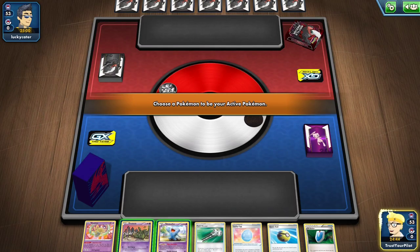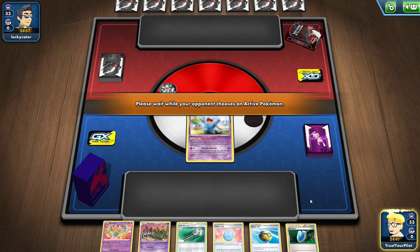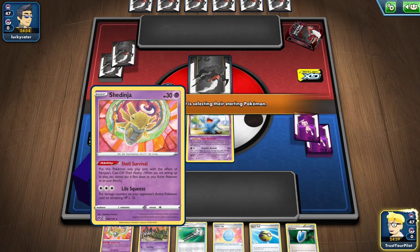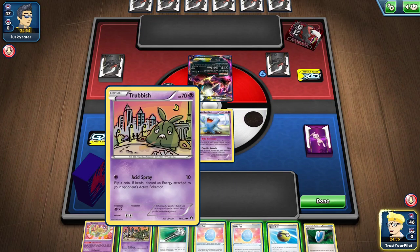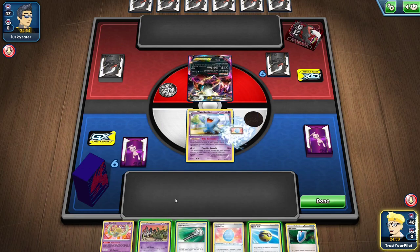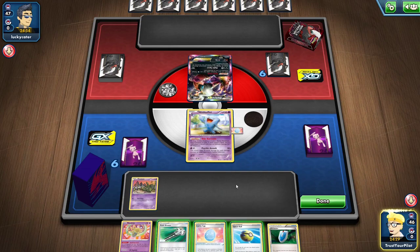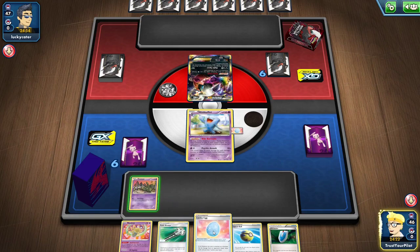We have a Wobbuffet start, and as you can see I can't play the Shedinja, so that's unfortunate. But I can throw the Wobbuffet up front and stop them from playing their abilities if they have any abilities turn one. It's kind of unfortunate that Shedinja is a Psychic type — it would be so much better if it was literally anything else. Let's put the Lucky Egg there. Got the Trubbish. I could Quick Ball for another Trubbish, but I think I'm just going to hope that they don't have it.